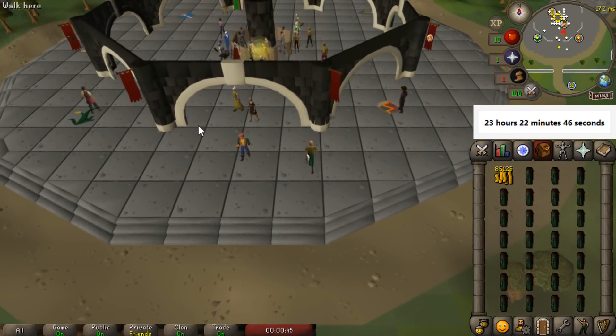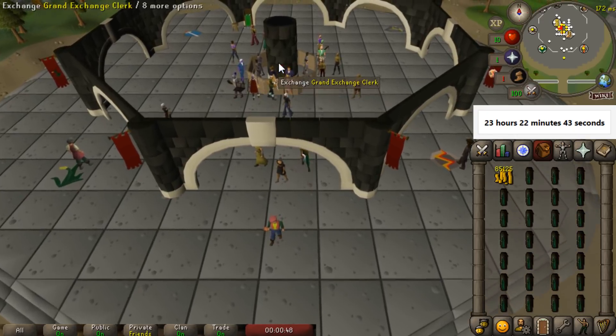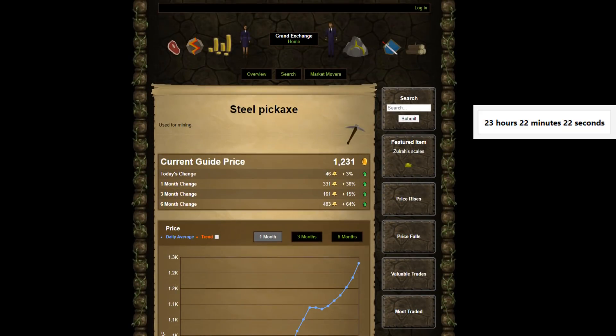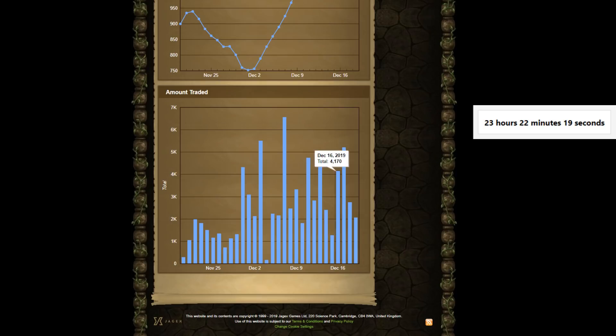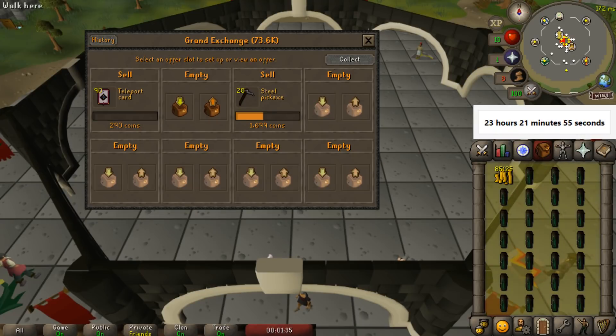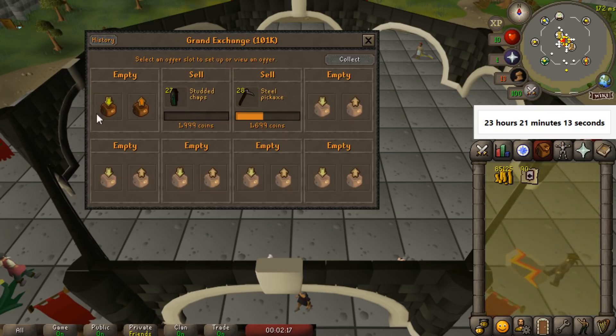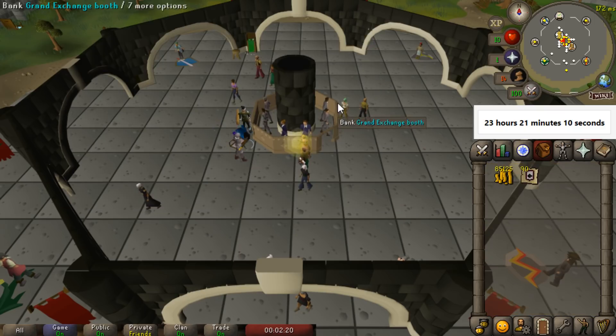We went ahead and got another inventory of studded chaps, and some of the steel pickaxes have already sold off. I would recommend checking the amount traded on a third-party website. If we look at the OSRS market, we can see that steel pickaxes sell about 2,000 a day on average — divide that by 24 and we get a rough estimate of about 80 per hour. I'll do the same thing for studded chaps.